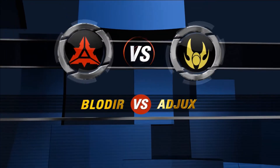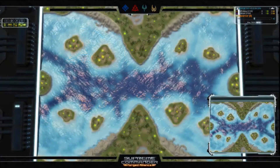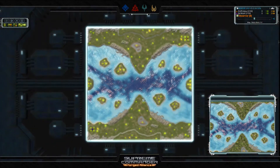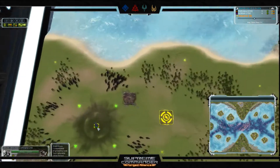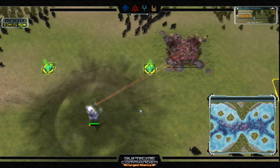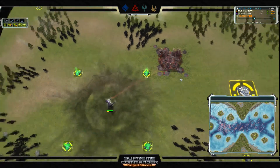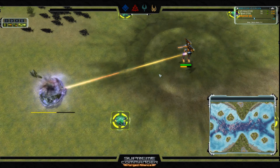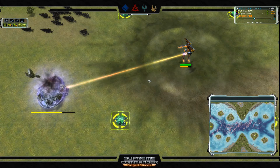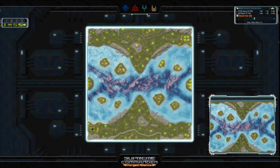The finals came down to Blodir versus Adjux — the last two guys standing. We've got a game running in the background ready to go. Blodir is in the bottom left corner, opting for his customary purple color and his customary Cybran faction, throwing down his first land factory. Adjux in the top corner has opted for Seraphim, so we can expect some Zoey spam from him. He's throwing down his first land factory and getting his economy underway.